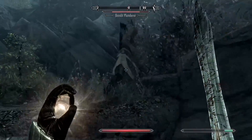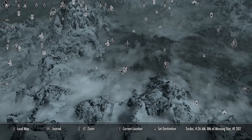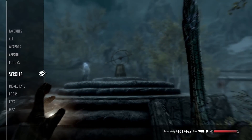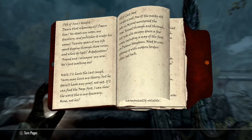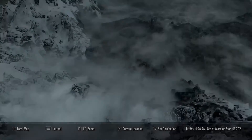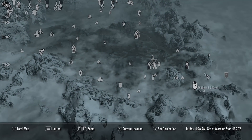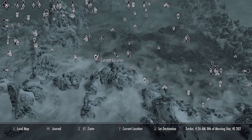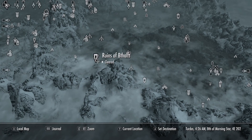We did it! Real quick to show you guys: it is in the Ruins of Bthalft. Now contrary to what the book says — let me pull that out — it's in Katria's journal. It says number five is down south, and from what I was thinking it looked like she was talking about a place further south, but it's all the way up here to the left of Alchemist's Shack and right to the left of Treva's Watch. There's also Redwater Den where we just were. So now this is where we are at, in the Ruins of Bthalft.